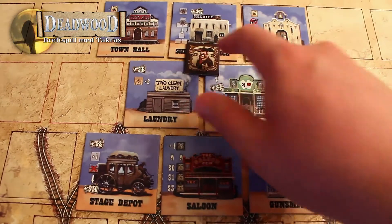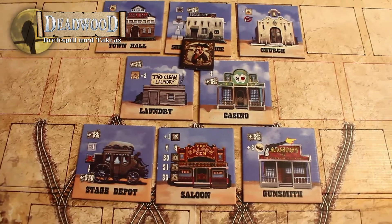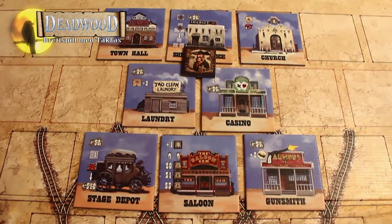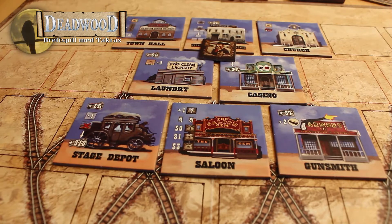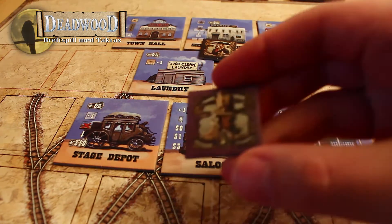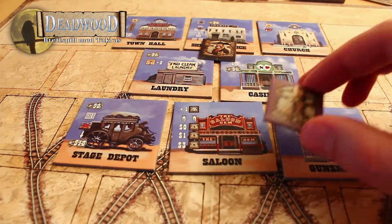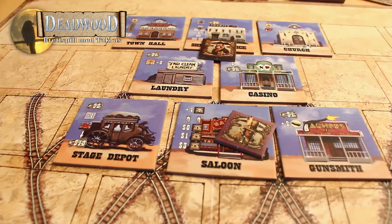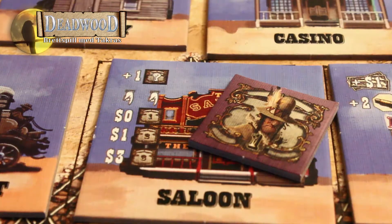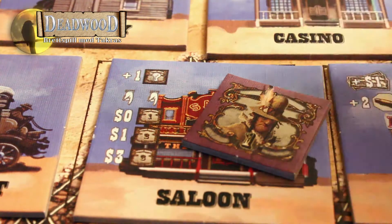Sheriffen står på feltet her og dekker tre bygninger. Dette er et worker placement-spill med mulighet for dueller. Det fungerer sånn at hvis en spiller har lyst til å bruke disse bygningene her, så tar han en av sine folk og velger hvilken person de vil ha, og plasserer den på et bygg. Da får han bruke det bygget. Du kan ta og kjøpe en ny mann, eller leie en ny mann.